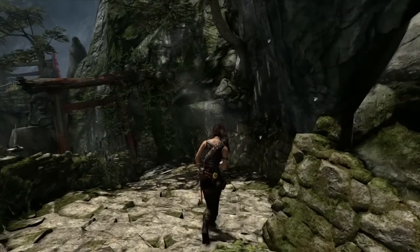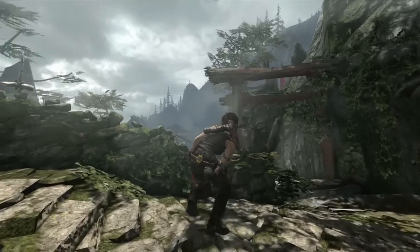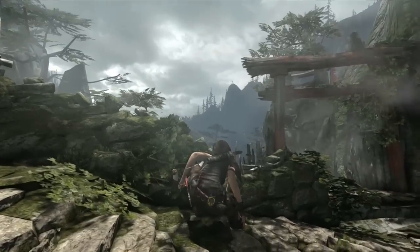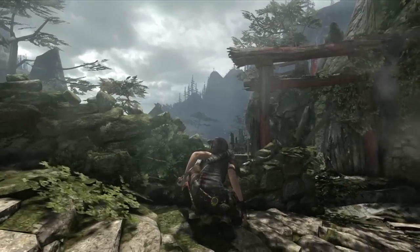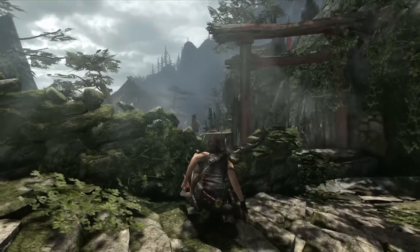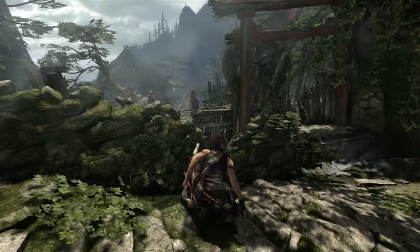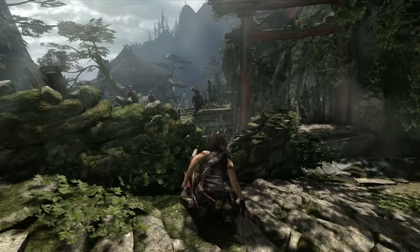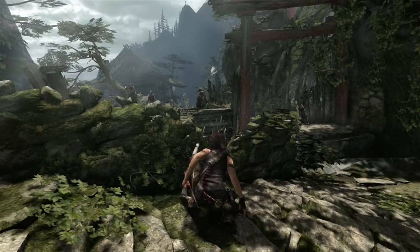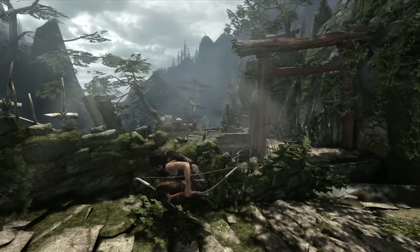We can see Lara walking down these steps. She can overhear conversations from the enemies, and as she becomes aware of the enemy presence, she'll take cover behind anything that looks like cover. That's something that's automatic and we really promote the ability to freely move within cover. So Lara's assessing the situation — she can overhear bits of story and understand more about what's going on on the island. She can use brains as she approaches the situation and take out one guy.